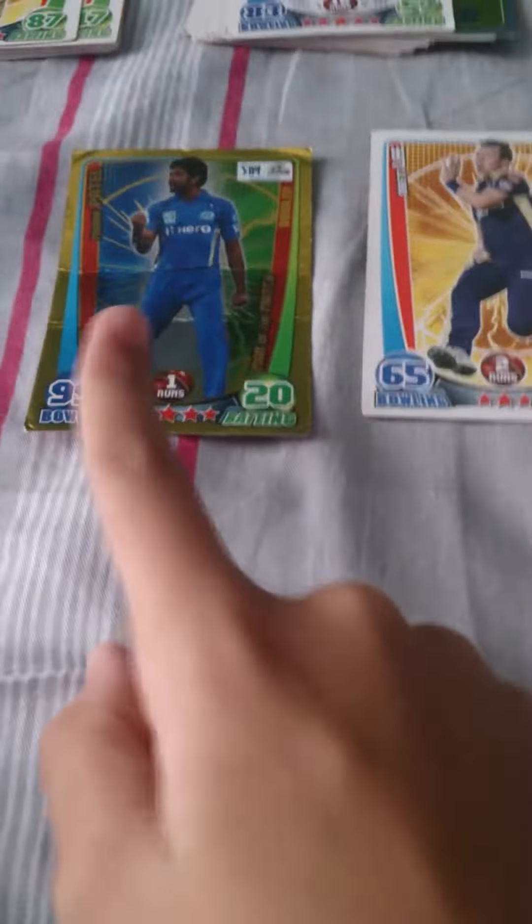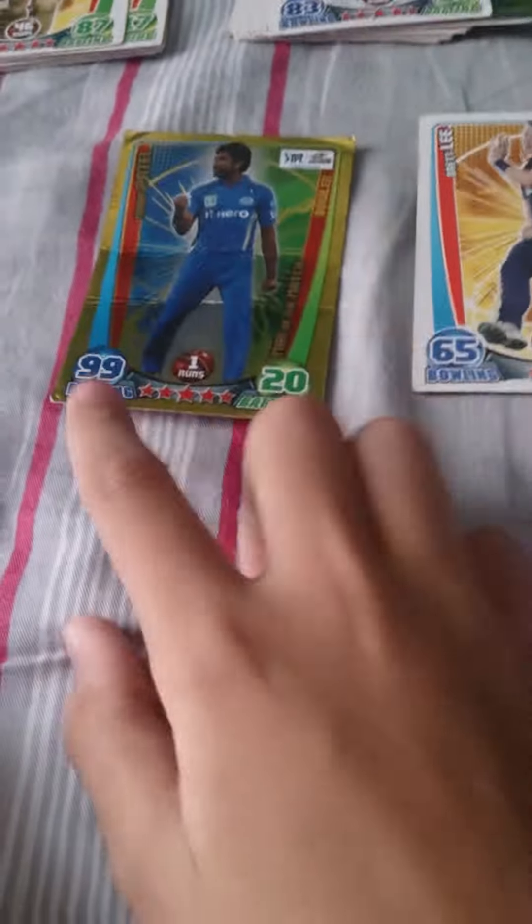We need to do a toss. If you take heads and your friend takes tails, and heads wins, then you win the toss. You can then choose any category: bowling, batting, runs, or stars.